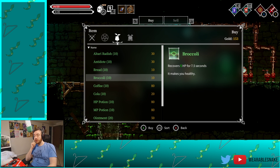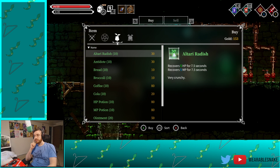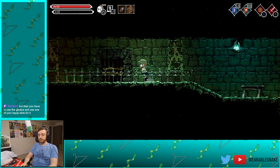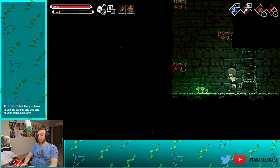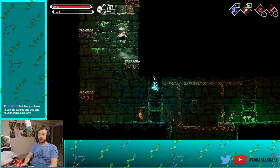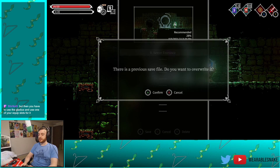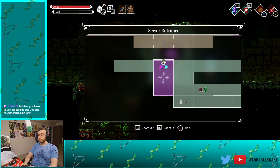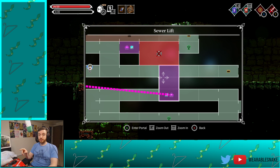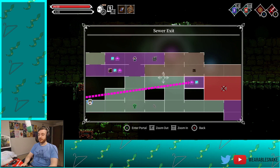We could buy health, but it's expensive. Everything's really expensive. But then we wouldn't need to use the purifier. Many choices, many decisions to make. This way of choosing where we teleport to, by the way, is what I wanted Andrew Lilies to have — I just find it to be an easier way to do it.